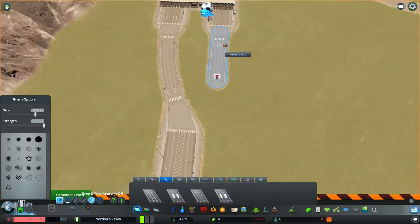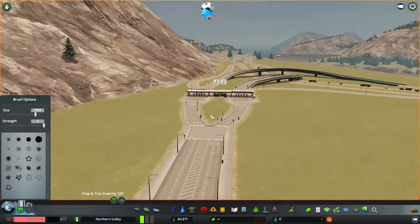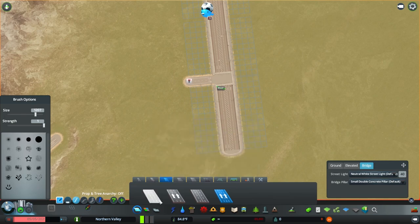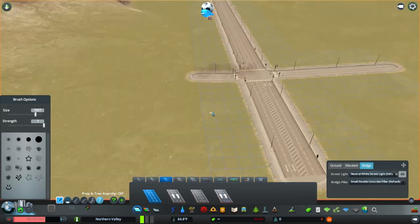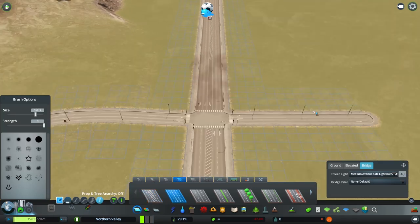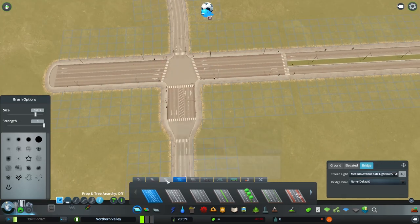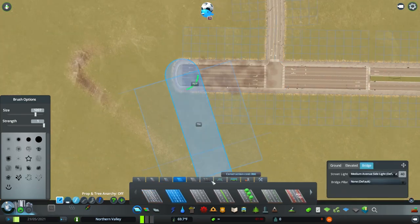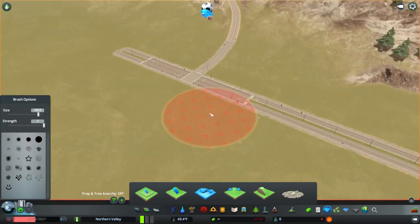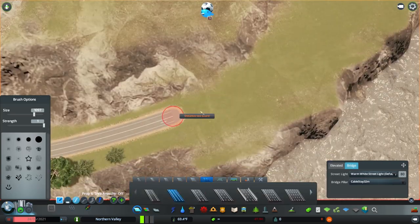To get something to look really nice takes a lot of time and a good design eye. Playing this game for so long, I've noticed the most important thing is that everything is smooth — all of the angles are smooth. You have to make sure left and right is smooth but also up and down, and you only have two dimensions to play with because as soon as you move the camera, the whole angle of the highway changes. It's finicky, but we got it right and it actually works.